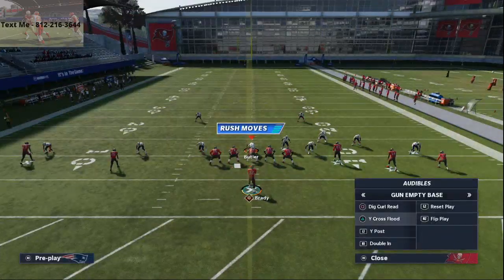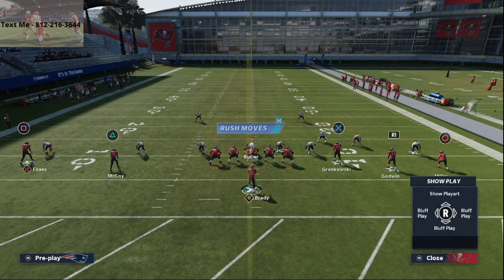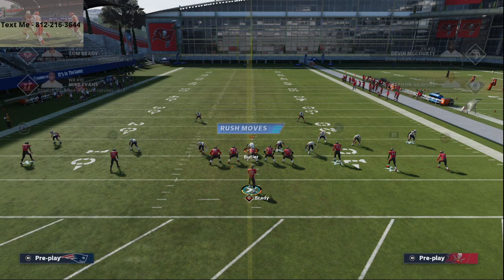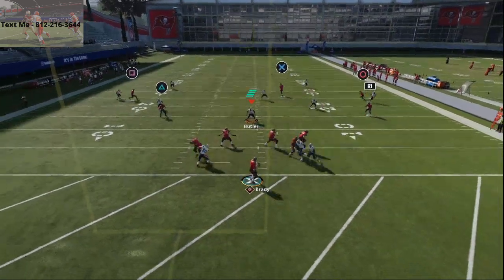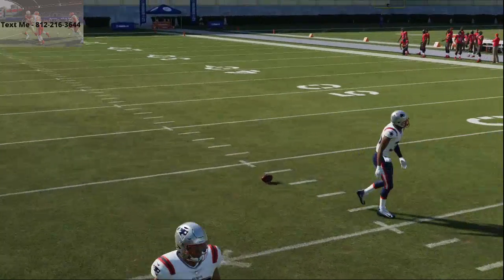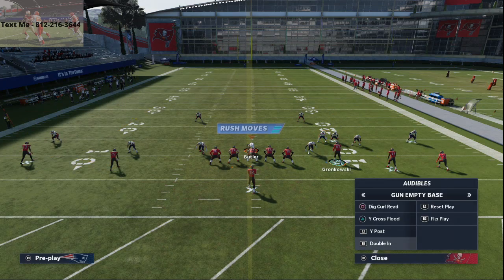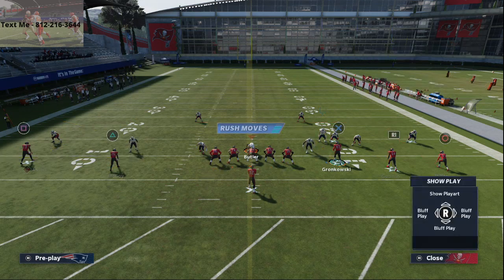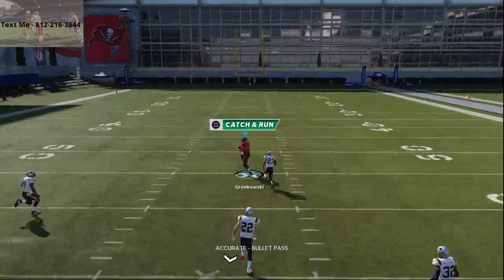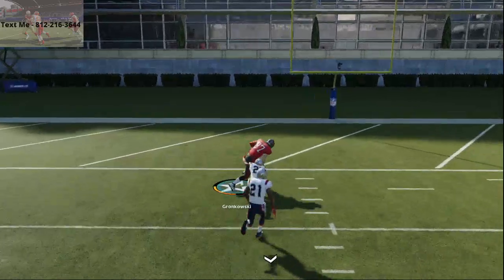It's going to force them to play their zone up, and then you go to Dig Curl Read. What I like to do with Dig Curl Read — literally all you have to do is put McCoy on a hitch route. Against cover two, these double moves are going to pull the safeties, and that's going to open up the middle of the field. Watch Gronkowski — what I like about his specific streak route is it's angled, not just a straight streak; he's attacking the middle of the field. So it's a one-play touchdown against cover two if they don't honor it.